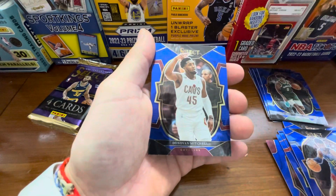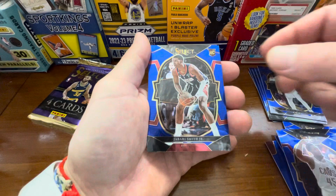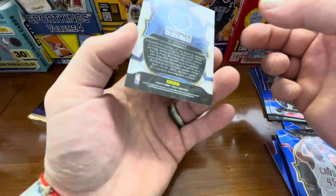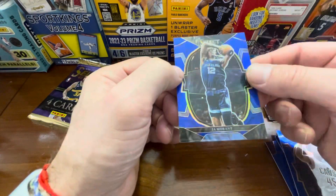Malachi Branham, rookie. Donovan Mitchell, Jabari Smith Jr., and we got a Ja Morant — that is the concourse, and that actually looks like a blue prism or silver prism. You can barely tell that's a prism.